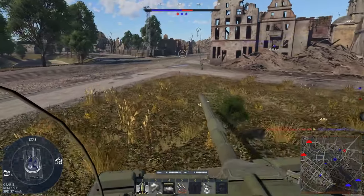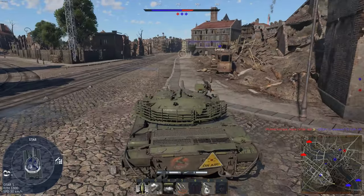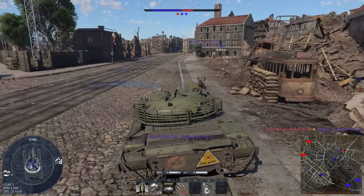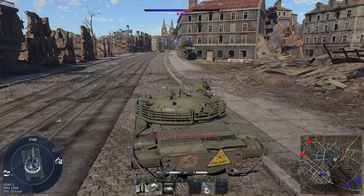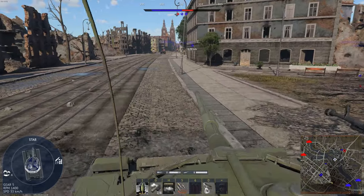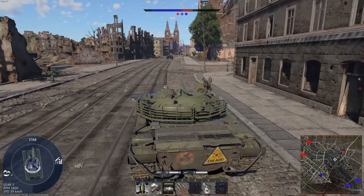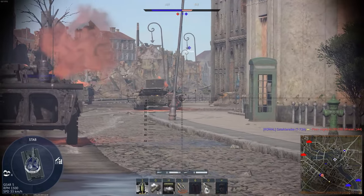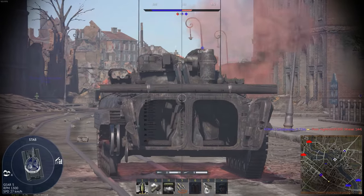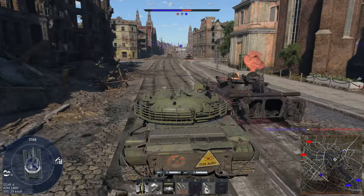The Centurion 5/1 is my favorite Australian vehicle in game - probably my favorite lineup at 7.3. In a Conway you can even get a ship - the FV 4005. Combine it with the G6 Rhino artillery piece and another premium vehicle and you've got yourself a winner. That's another lineup I like taking out all the time.